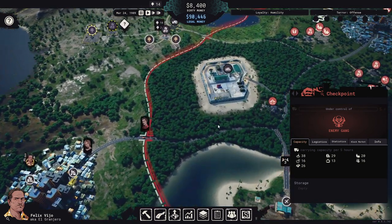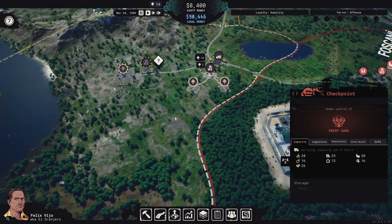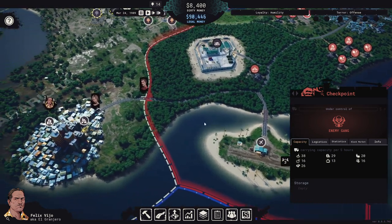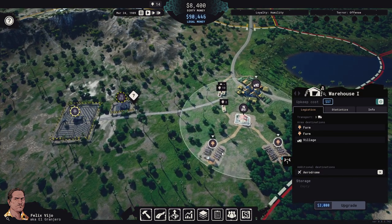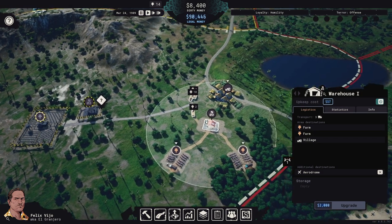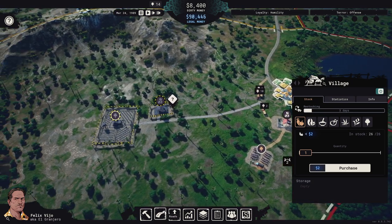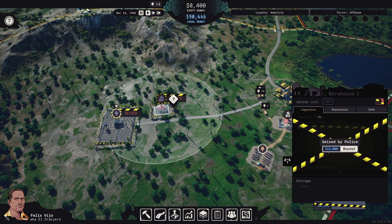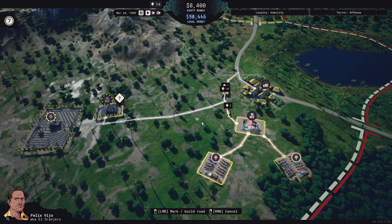I don't think the current route is particularly efficient, so I want to build a road down this way so our trucks can go that way and deliver to the airport. We have a warehouse here heading to the aerodrome, and it's picking up automatically from our two opium farms because they're within its sphere of influence. Let's start by building a road.